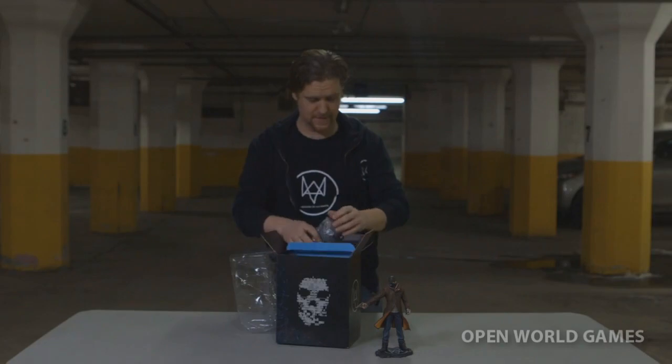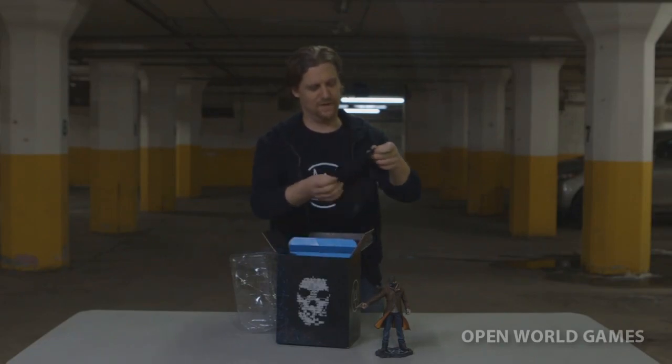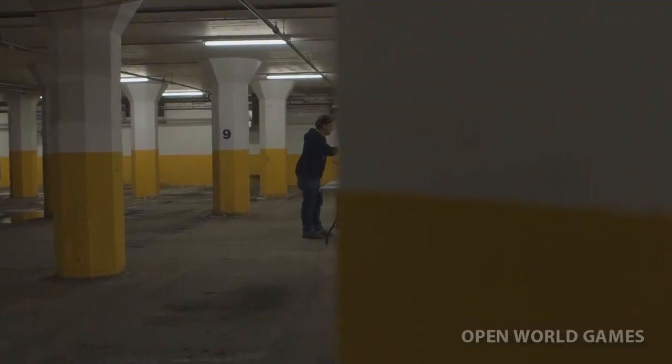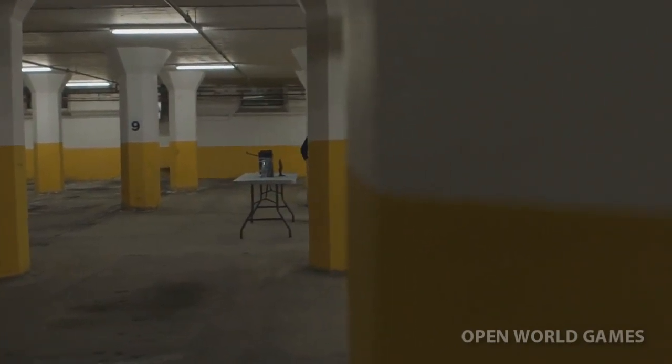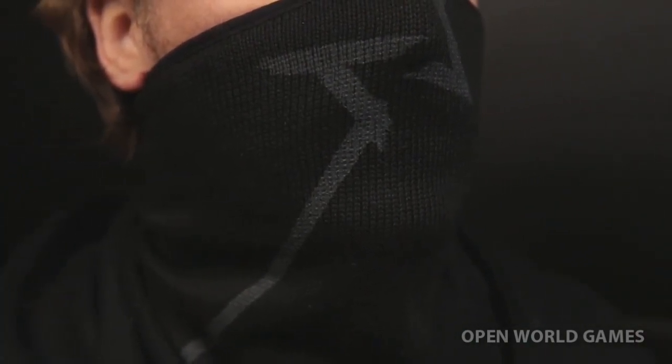Next item is cool — this is your very own Aiden mask for you to wear. Aiden's mask is a perfect replica. The symbol on it is a line that symbolizes connectivity, and the clipping represents the flaws and weaknesses in the system. A good hacker knows how to exploit these weaknesses.